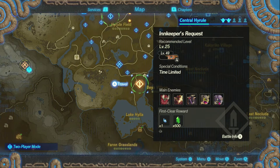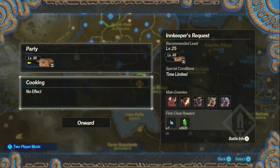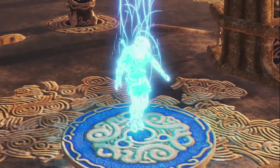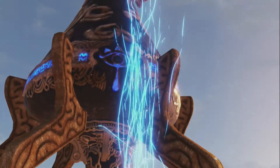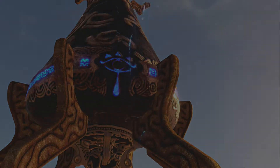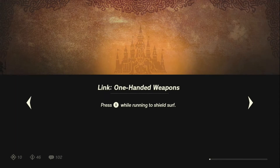Innkeeper's request. Okay, so it does say that I have a time limit — that's pretty much all I really know. One-handed weapons. I'm ready for this to hurry up so that I can get this done and possibly complete some text side quests — just a menu side quest, you know?